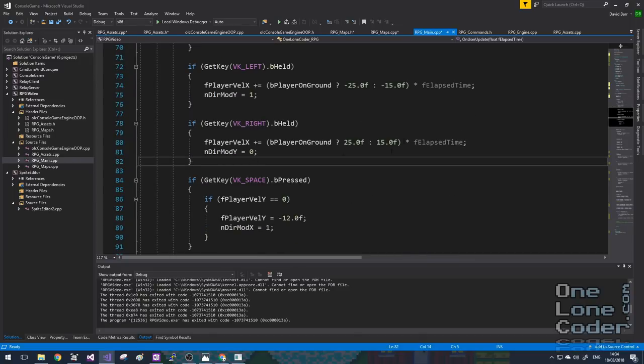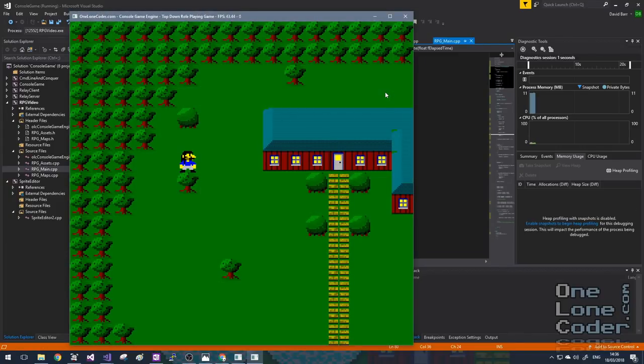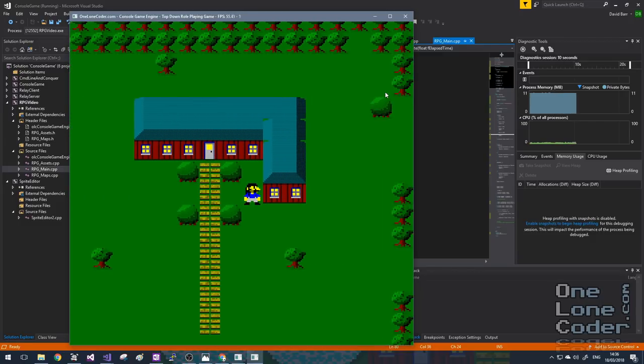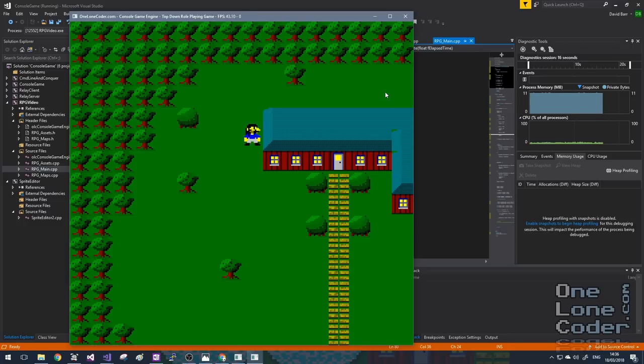We're coming up to the end of this video, so I'm just going to make some tidy modifications to make it so we can move Jario around a bit more sensibly. Here we've got our map loaded in the background — we've got Jario and we can move him around. He can't go over solid objects, he can fit into narrow gaps, and we know all our resources have been loaded in an efficient way.